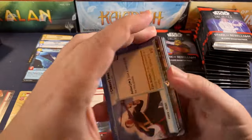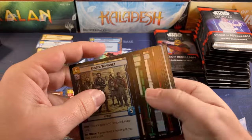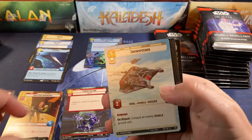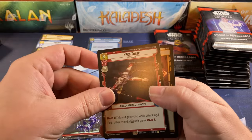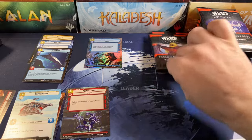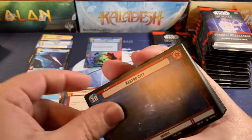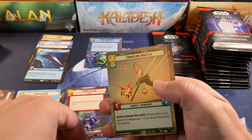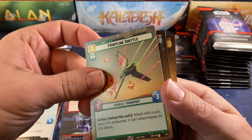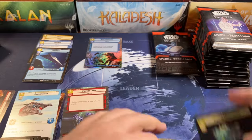Not bad, not too shabby. Luke with the hyperspace Echo Base, and Snowspeeder hyperspace. Red Three for the rare and a Crafty Smuggler foil. And another Chewbacca and Kestrel City. I see another hyperspace in the uncommons — oh, it's a rare: Frontline Shuttle rare, and also Del Meeko over there, and an uncommon foil.